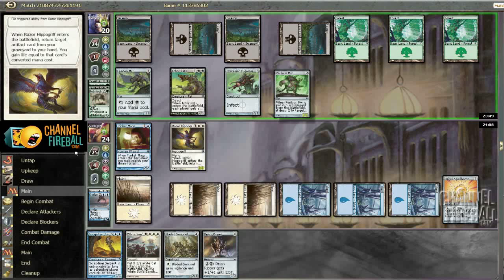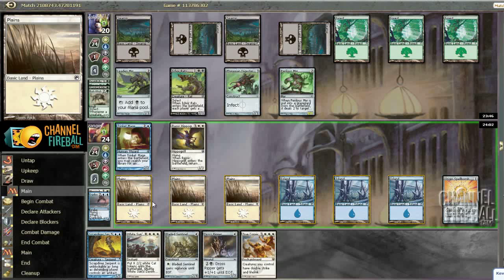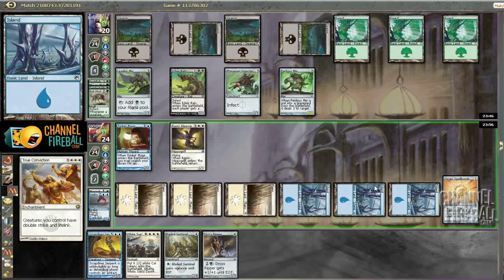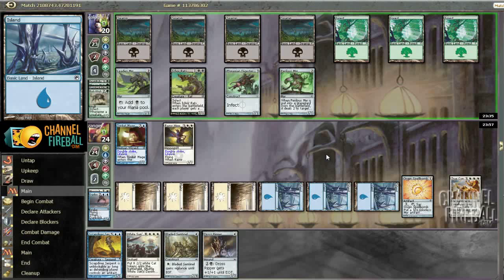If we draw a land here we can just slam down the Scrapdog Serpent and get a pretty good clock on him that way. Or we can draw True Conviction — that's also a possibility. I think I'm going to play True Conviction and ship, since with one more turn I'll be able to pull so far ahead. The one problem is that this opens me up to some artifact removal, but I don't think that's really a big deal. If I draw a land I'll probably just play the White Sun Zenith next turn since it's so good with True Conviction.